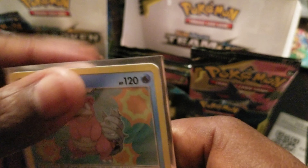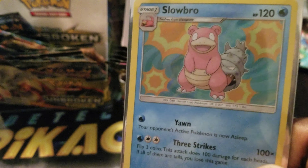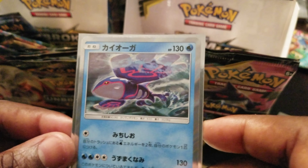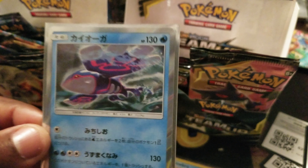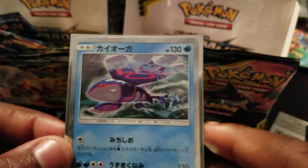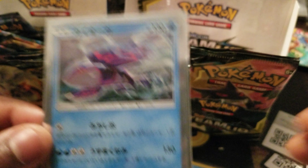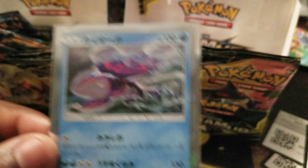So that's my pulls for this video - hollow Slowbro and this hollow Kyogre from the Japanese packs. Beautiful cards. Hit that like button, subscribe if you haven't - trying to get this channel going. If you want me to get more of these packs, let me know, and hit that notification bell. Thanks for watching the video.